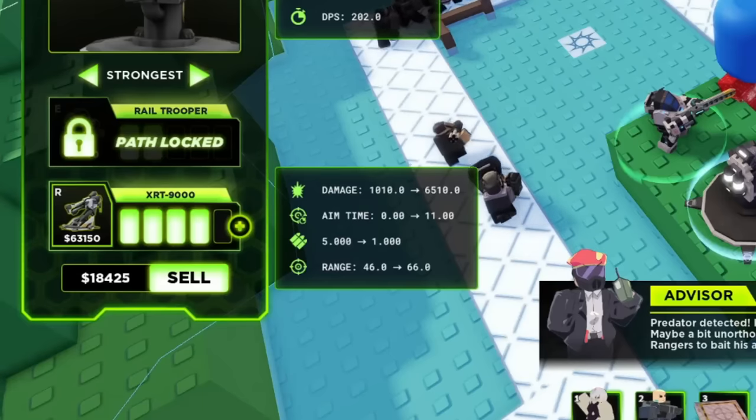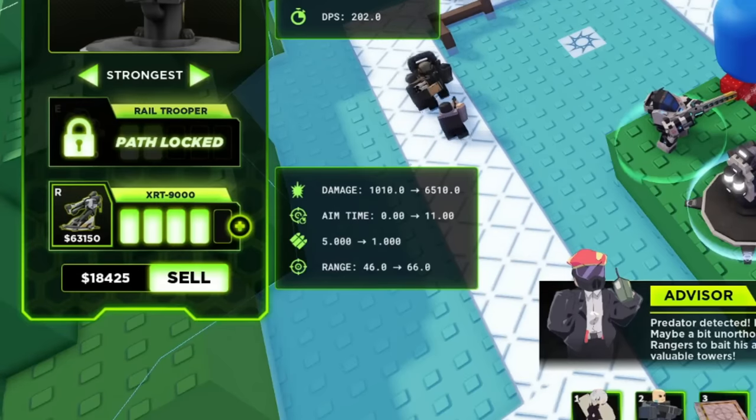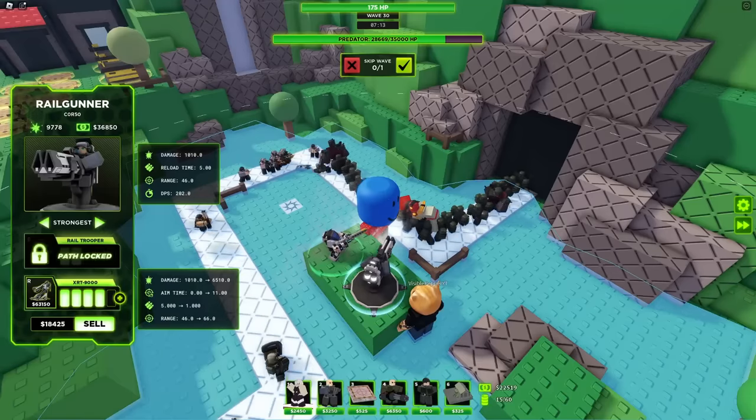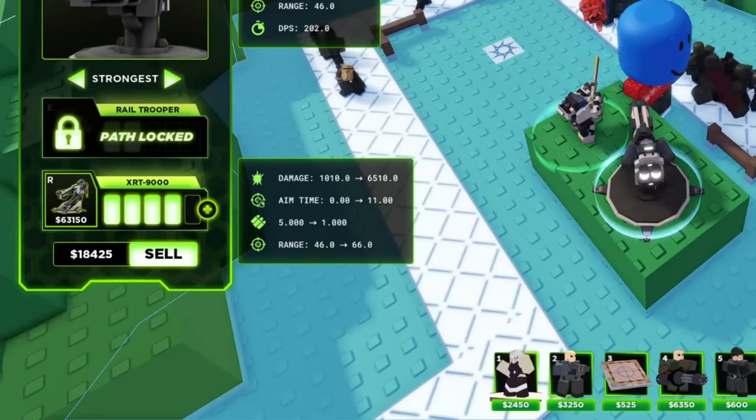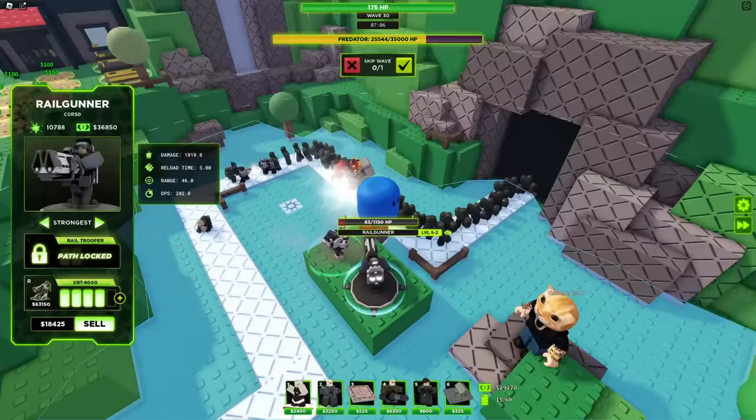The max bottom path deals 6,510 damage per shot. It's really expensive though — 63,000 cash. It has an aim time of 11 seconds.